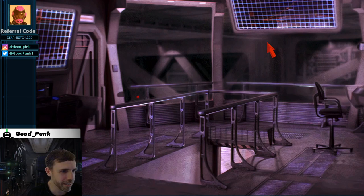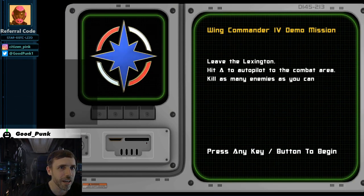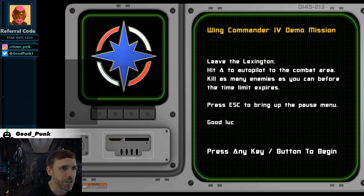I did peek at the keyboard shortcuts and key bindings, so I hope I got the main things down. As I said, it's been probably 20 years or something since the last time I played the game, so I don't expect to be any good, and there are a lot of key bindings I'm probably not going to use. Okay, so here we have our mission: Leave the Lexington, hit A to autopilot to the combat area, kill as many enemies as you can before the time limit expires. Seems easy enough.